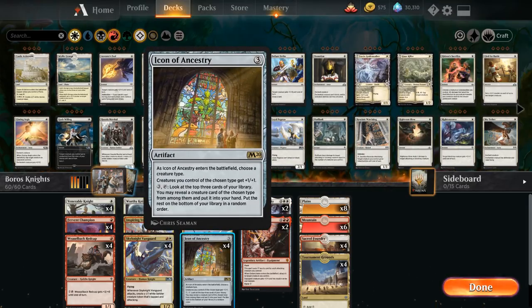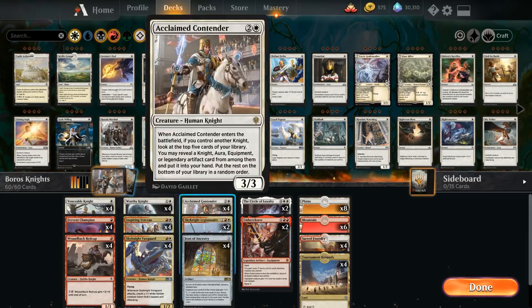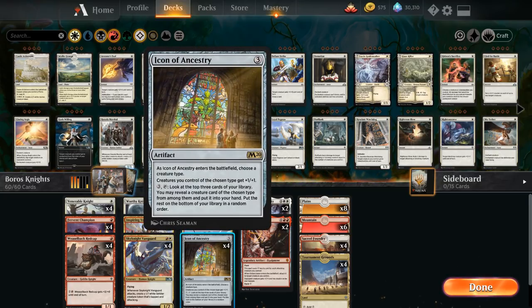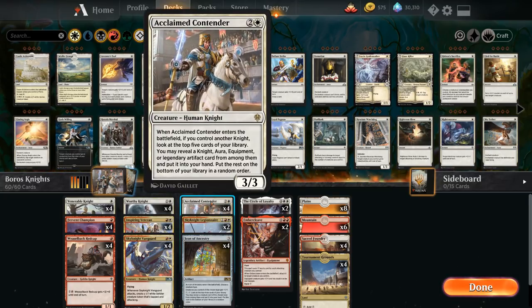Circle of Loyalty also gives us a mana sink: for four mana we can tap it to make a 2-2 white knight creature token with vigilance. Combined with Icon of Ancestry, this gives the aggressive deck a nice late game. The Acclaimed Contender is another payoff for playing all these knights — three mana for a 3-3 human knight. When it enters the battlefield, if we control another knight, we look at the top five cards and find a knight, aura, equipment, or legendary artifact card. Outside the four copies of Icon of Ancestry, Acclaimed Contender can find every single card in our deck.